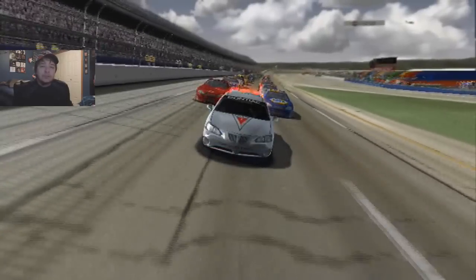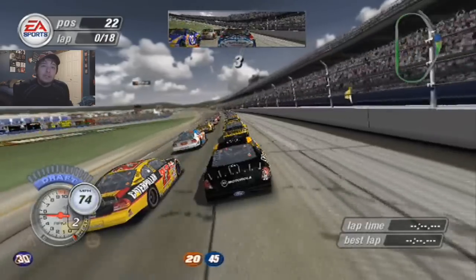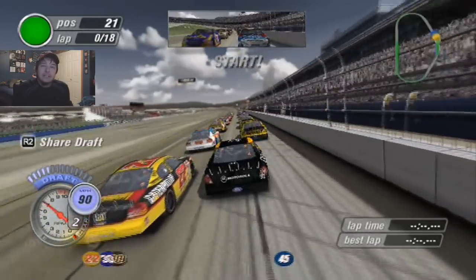Michael Waltrip and Dale Earnhardt Jr. start up in the front row, both DEI cars. Let's get this race underway. Green flag's out. We're underway here at Talladega for 18 laps.